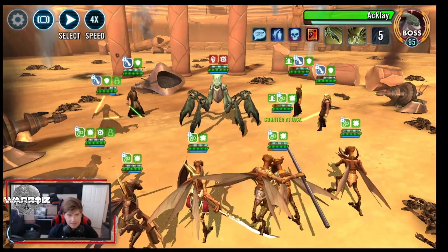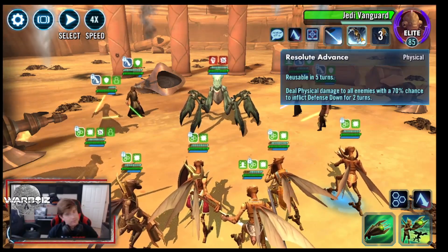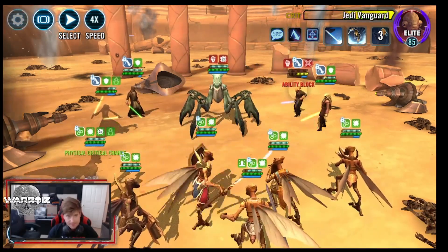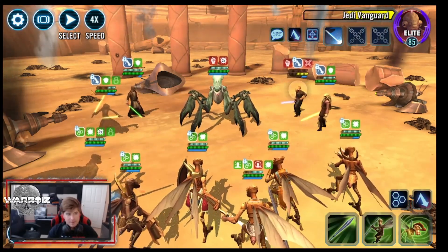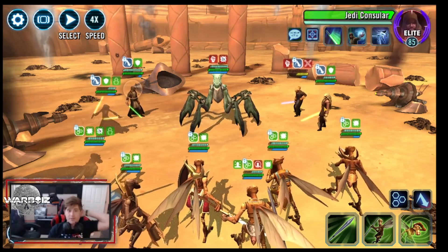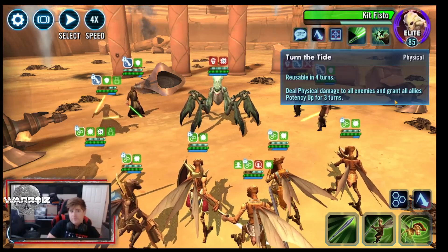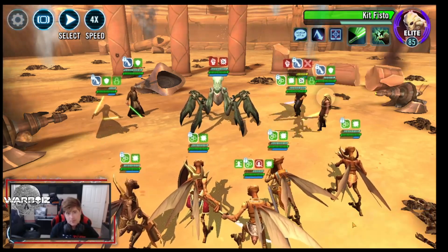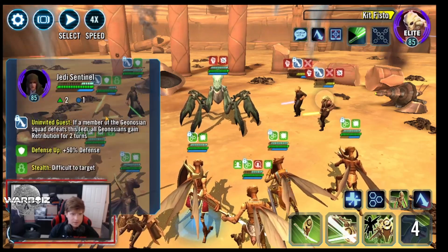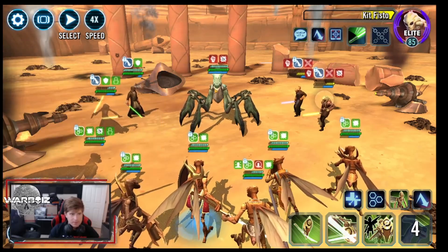Next, we've got to get an ability block on each one of these Jedi that have AOEs. Like this right here — we don't want him using that on us. Boom, ability block. This guy has heal and single target abilities, so he's not something we have to worry about. This right here is another AOE ability — we have to say no to that. Another ability block. This stealth one also has an AOE ability but can't mess around with that right now.